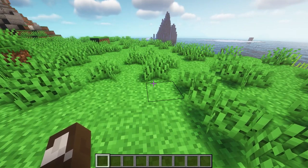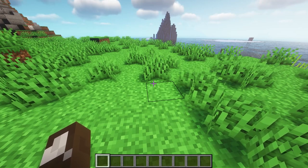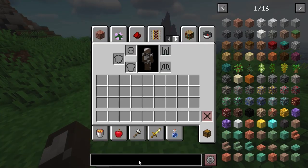Welcome to the Artifality mod spotlight. This is a mod that adds some stuff to trinkets and also Fabric 1.17.1. Let's get started, shall we?